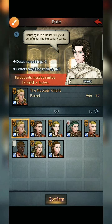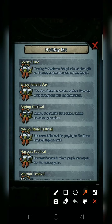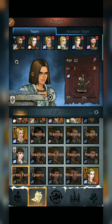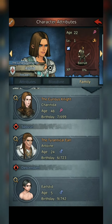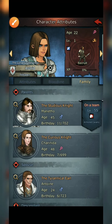Also, attend the festival — the fifth month of the year, the spring festival. Attend the ball for blind date to find someone you adore. That's also a way to get married. I think I actually got my earl through the spring festival, not castle dating — I'm not sure though.